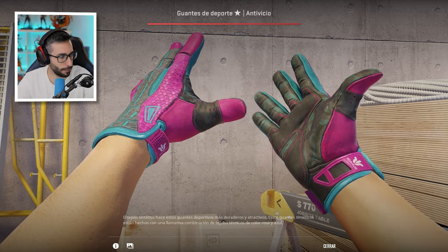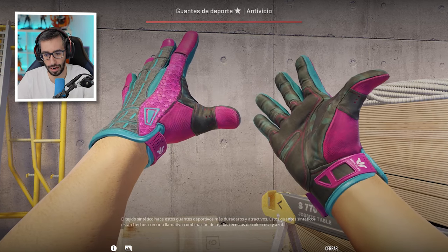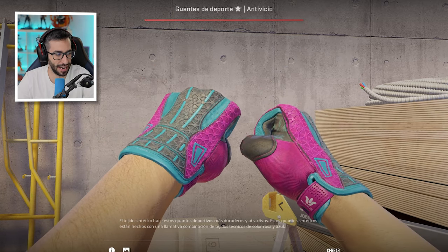Empezamos con unos guantes Vice Factory New, son los número 134 del mundo en float, unos guantes que valen una barbaridad de dinero.